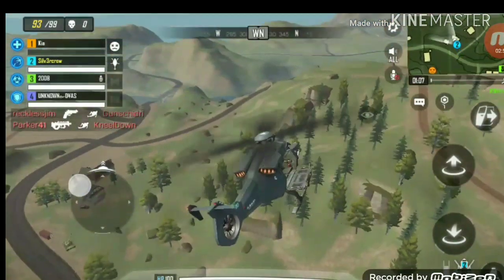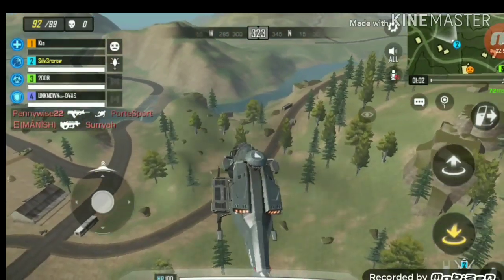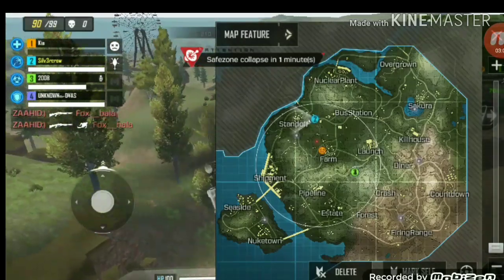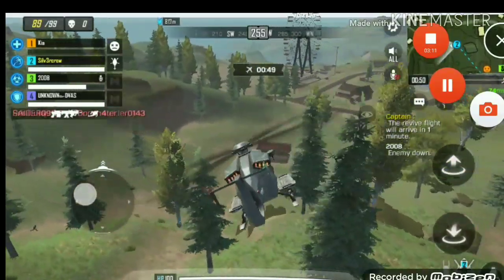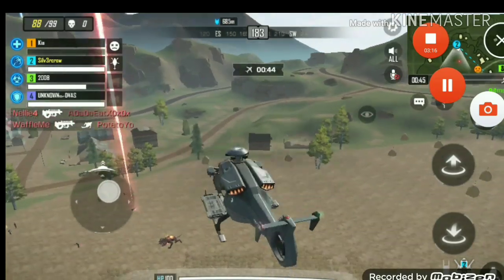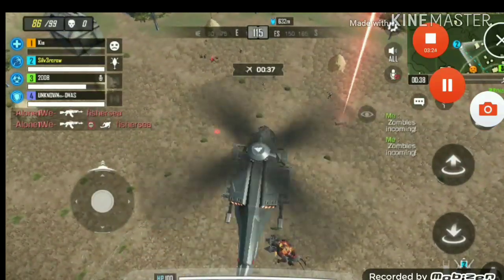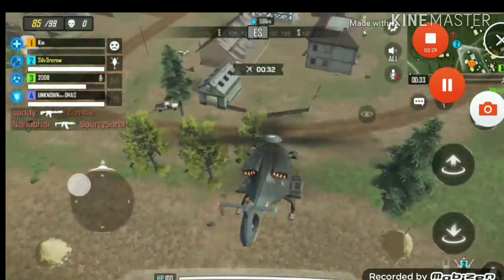One of the most interesting things about this game is that I encountered a Cerberus. If you don't know, it's from Greek mythology — it's a demon, a huge dog with three heads. You may have seen it in Harry Potter. I also encountered one in God of War. Basically, that red signal you see under it is the main loot and you have to kill this dog to get that loot.